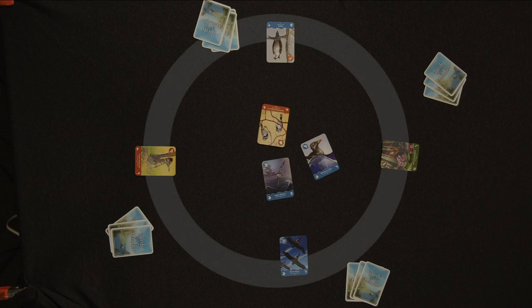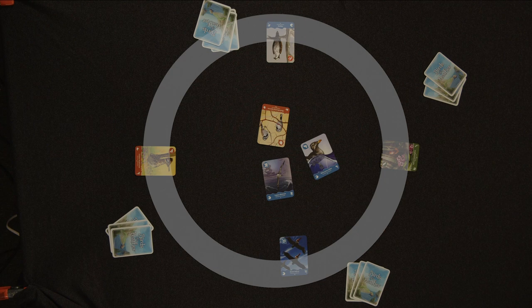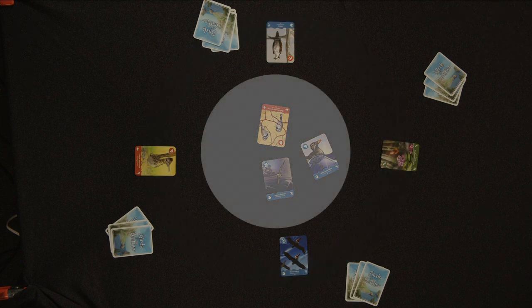In Birds of a Feather there are two areas for cards. The outside zone is called the arriving birds area and is where birds are played to. The inside zone is called the lingering birds area and is where birds from the previous round go.